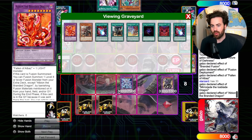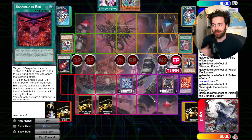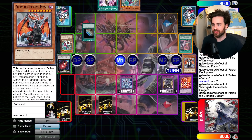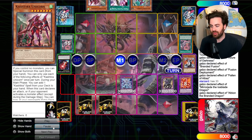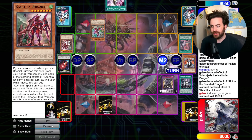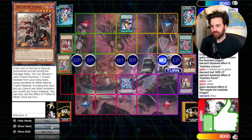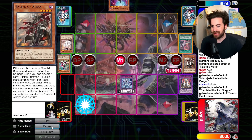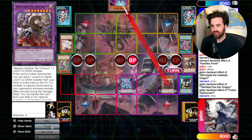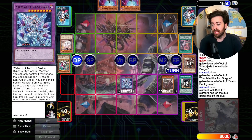That was 3300 defense so I had to spend my banish on it, but I have Droplet. My plan here was to Droplet whatever they summon, then make another Mirror Jade with Branded Red and Albaz. But they draw really well — Unicorn, Droplet, they attack into it because they need their field. Fenrir effect on summon, make Mirror Jade, banish it, draw two cards. They pass to me.